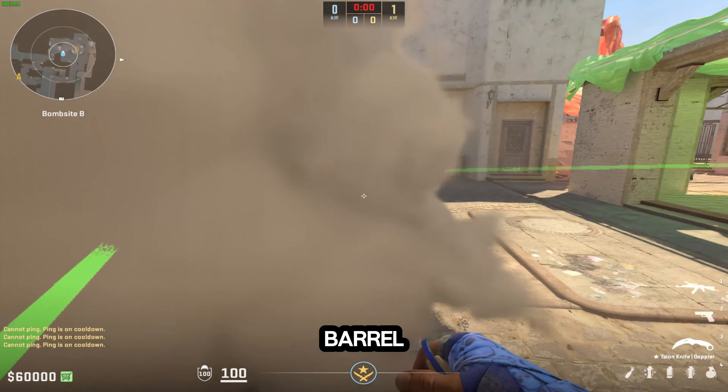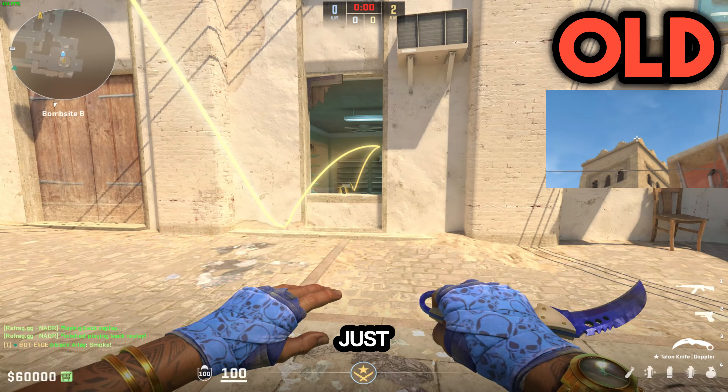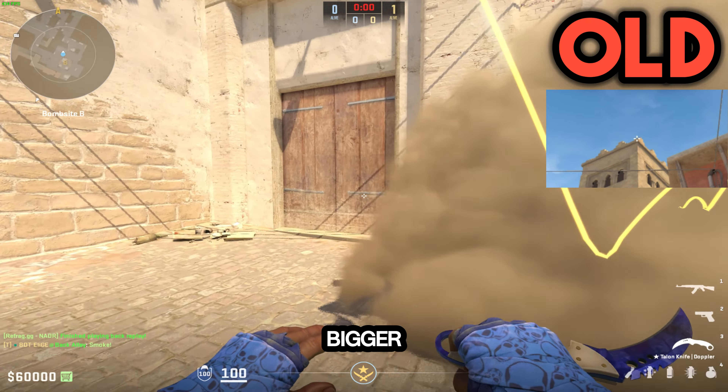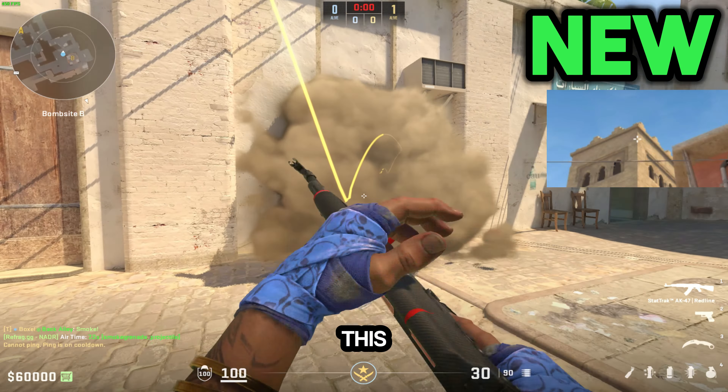Whether you do or don't have a person here, the CT's barrel is gonna be blocked. Just to compare the two: this one is way bigger, and this one is way smaller.